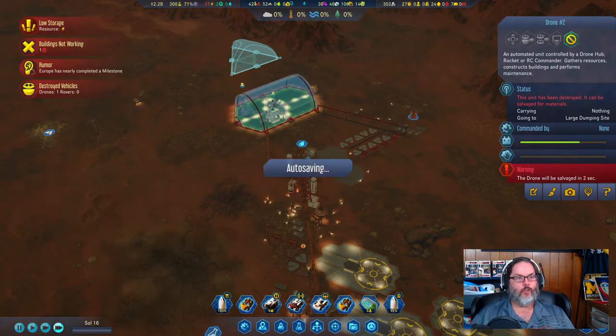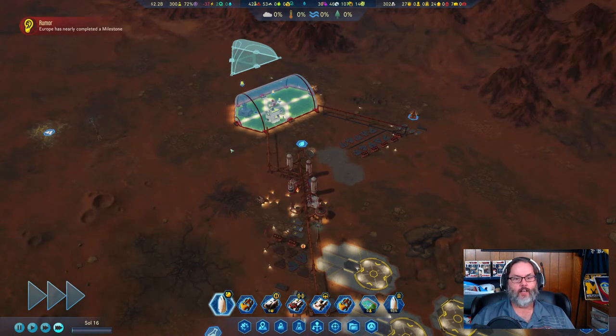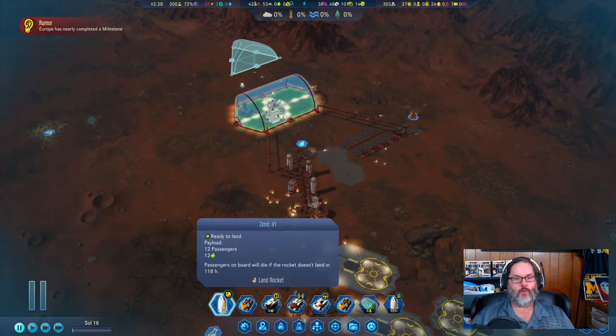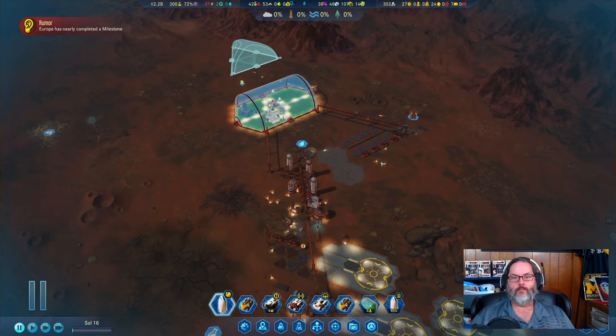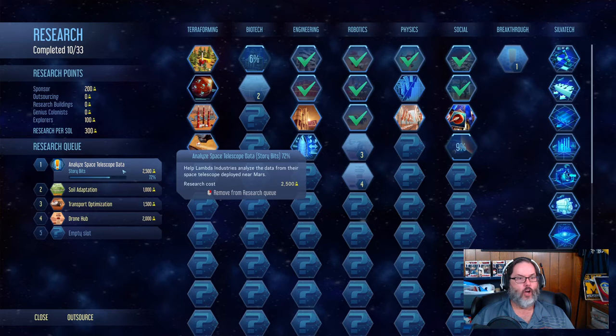If you missed last episode, we did take on a quest for eight free drones, but now they're blowing up on us. We have our passenger rocket now — we missed the chance here, but I'm going to let that sit in space just for a little while.